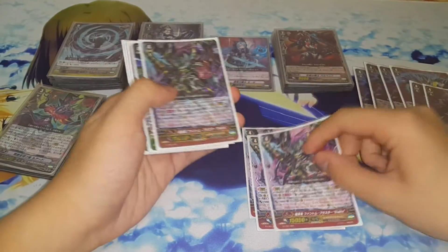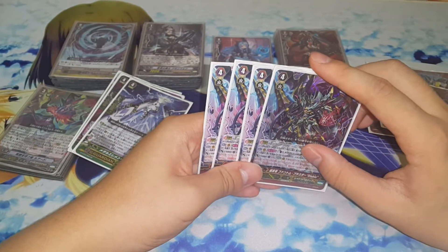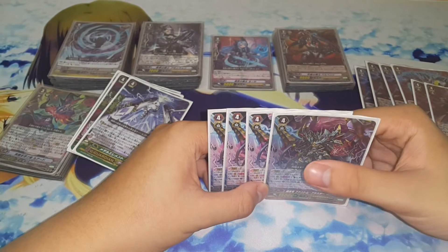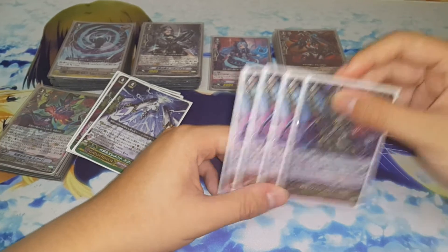Next up, we're running 4 copies of Phantom Blaster Diablo. This card is just the best Shadow Paladin stride so far. We play the Blaster Dark Diablo retiring combo in our deck, so we are definitely running 4 copies of him.